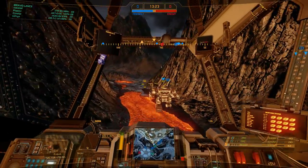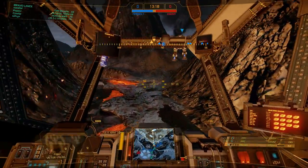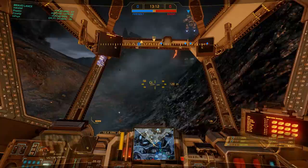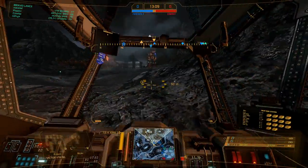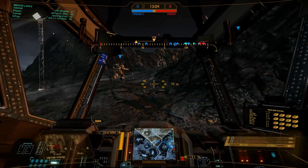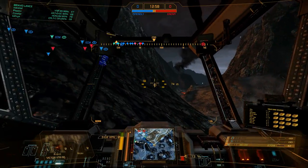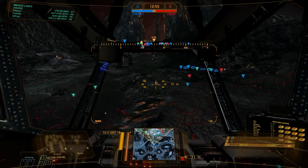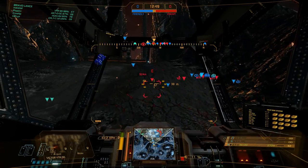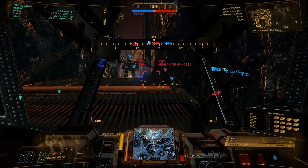Jump jets on an assault are freaking amazing. Let me correct myself — jump jets period are freaking amazing. The reason why jump jets are amazing is because there's not a whole lot you can do defensively when you max out armor. The AMS — the anti-missile system — it shoots down LRMs but doesn't really help all that much. Jump jets though are amazing for defensive purposes because you can use them to jump over obstacles, take shortcuts, and do all kinds of other funky stuff.